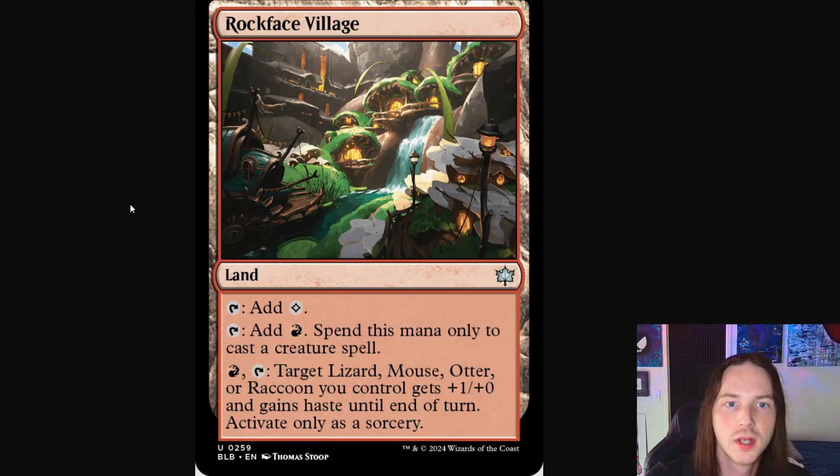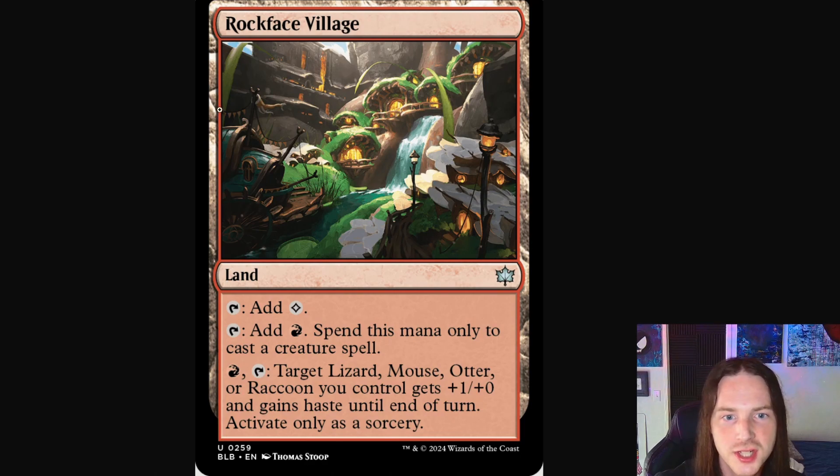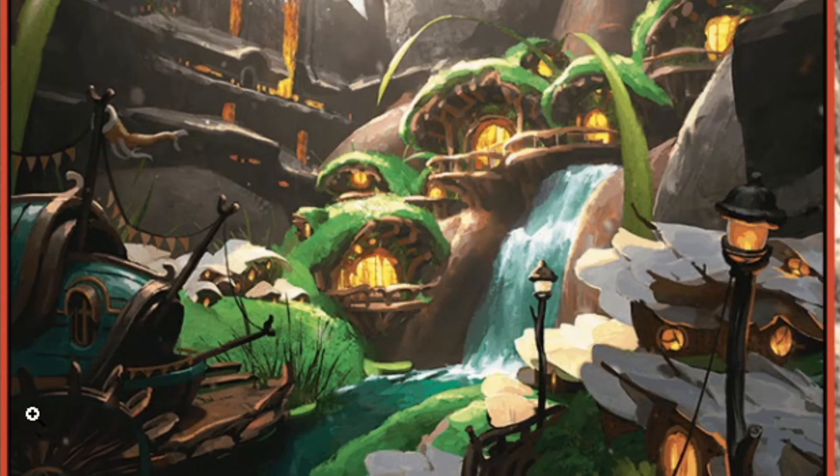Let's look over some artwork of the lands. I love that the lands have multiple seasons — spring, summer, fall — just an absolutely ingenious addition to the set. Looks like a rock-face village here, a quaint little village. You've got one of those little paddle ships on the left, a nice little river meandering down through this waterfall, little homes scattered throughout, little lamp lights keeping everything lit up. Very quaint — absolutely adorable.